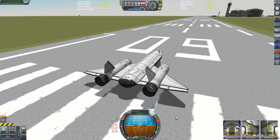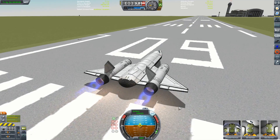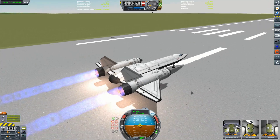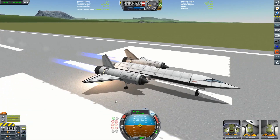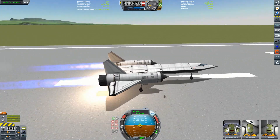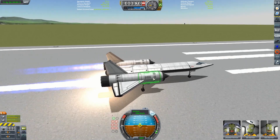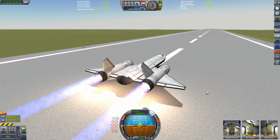Let's get this thing rolling. We'll turn the engines on, brakes off, throttle up — I'm going to go to about two-thirds. I'm using the Whiplash Turbo Ramjets here. If you're going to use these in KSP, it might also be a good idea to use the shotgun intakes.